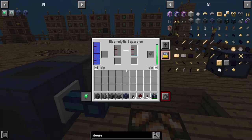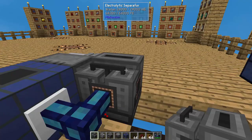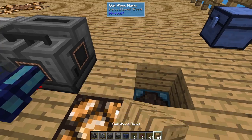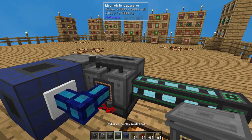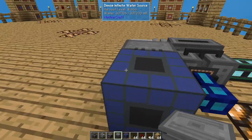So the electrolytic separator takes water and turns it into two different gases. From one side we get hydrogen, going into the pressurized reaction chamber, and from the other side we get oxygen. To avoid clogging, you want to change both little sections from idle to 'dumping excess' — if the tank gets full for some reason, it'll void whatever's left over and keep making gas. So if one side is being used faster than the other, the whole machine won't stop. We're getting oxygen on one side and hydrogen flowing into the PRC on the other.